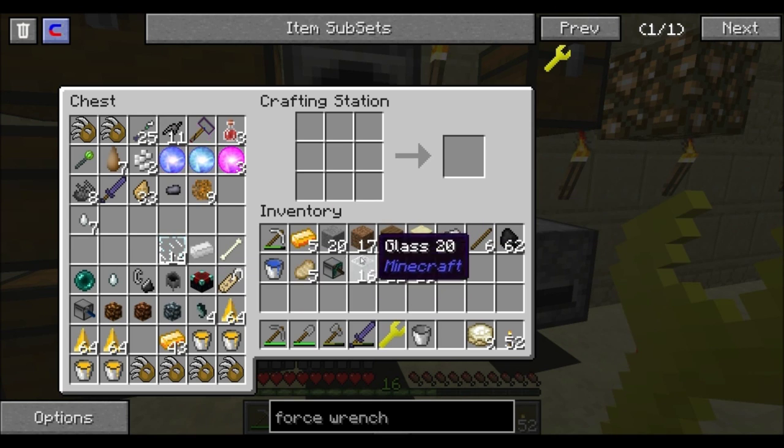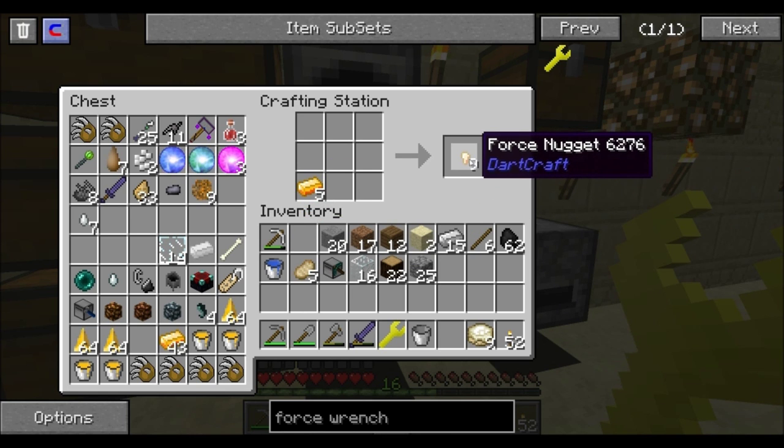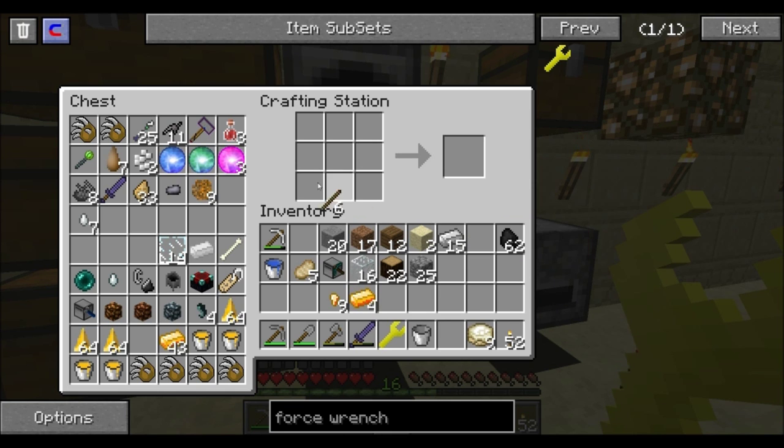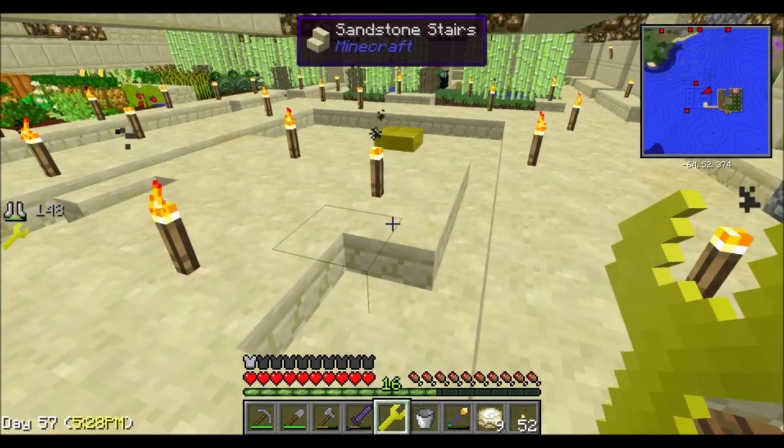The next thing we're going to make is Force Nuggets — or rather, a Force Rod. What you do is use one nugget and one iron ingot, just like this, and boom — this gives you a Force Rod. The Force Rod is actually pretty cool; I'm going to run up to my tree farm and show you guys how it works.